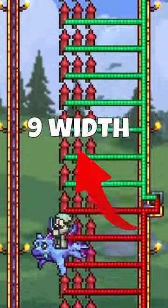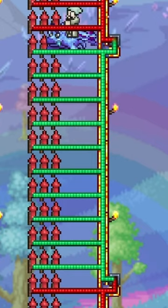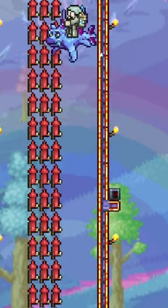Now destroy only the platforms below the teleporter. Repeat the process until you place all 300 fireworks inside a nine-tile wide arena. Connect them with wire groups of 10 rows each, and separate groups with half-second timers.